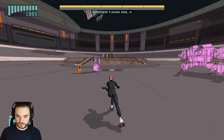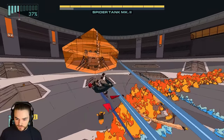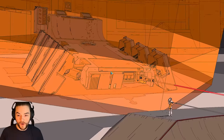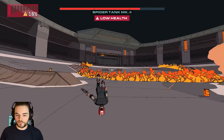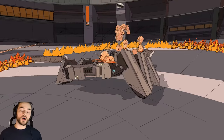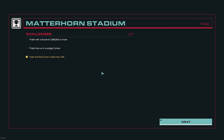Now for the final boss: Spider Tank Mark 2. He was significantly harder — specifically the last phase is extremely overwhelming with attacks and enemies, it was hard to even think. This boss was rough, very fitting for a final boss of an already hard game. There we go — let's finish him. Got him, let's freaking go! All in a day's work. We beat the Out for Blood campaign for that thick achievement.